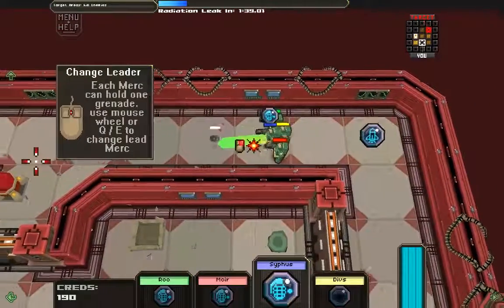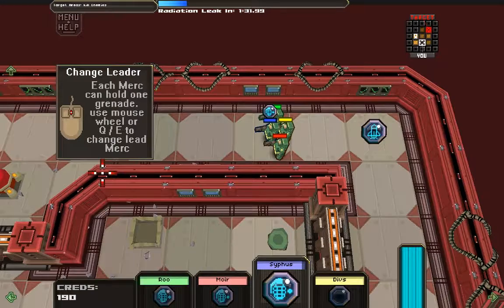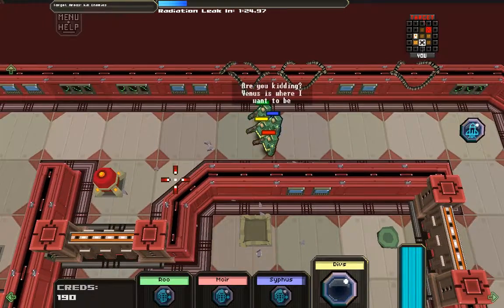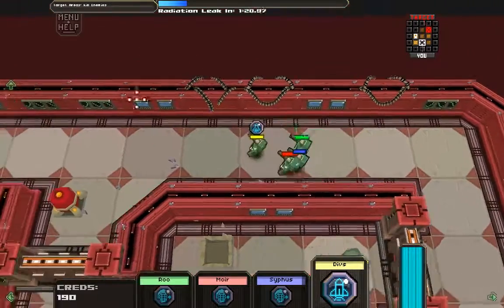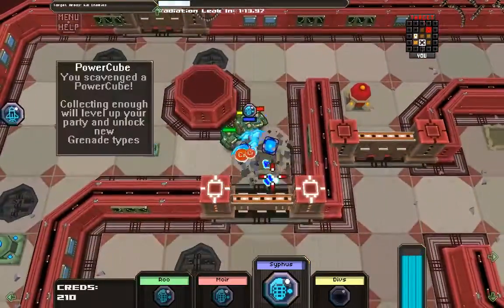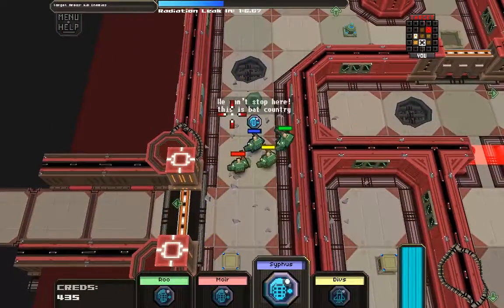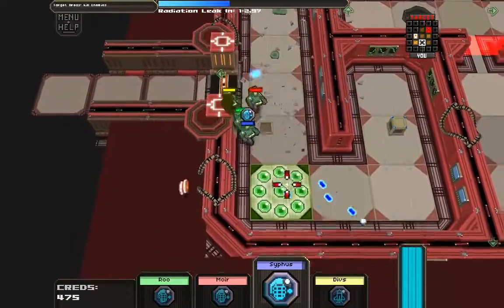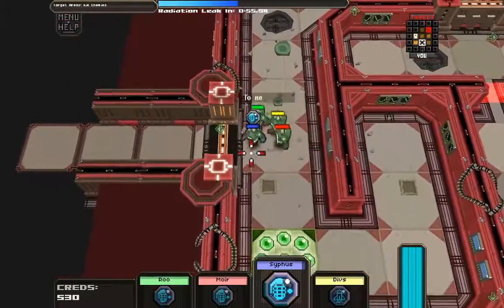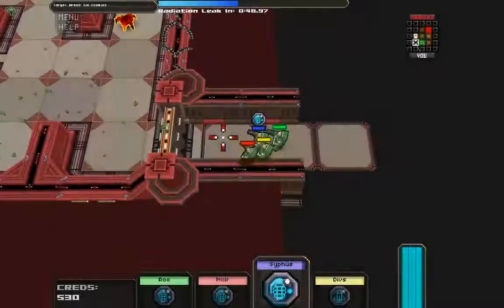After you fire a grenade, click again to detonate. Each merc can hold one grenade - use the mouse wheel to change who is the lead merc. That's pretty cool. All these little blue things are your currency. Oh look, radiation leak in 52 seconds - I guess that's how much time I've got to beat this level.